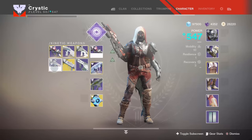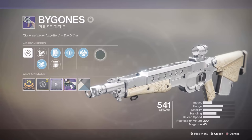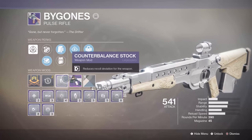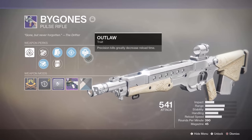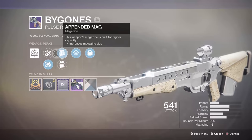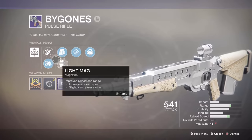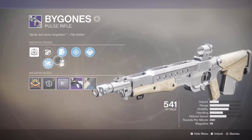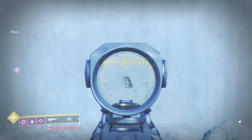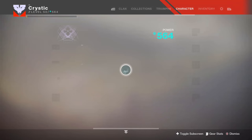Bygones has a recoil direction stat of 69. I have a Counterbalance Stock on here, and I wanted to show how it would affect the stat value. That's not exactly the correct value, and you can see it goes to the left because of that one point off.